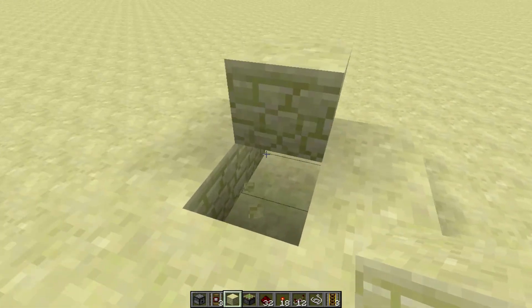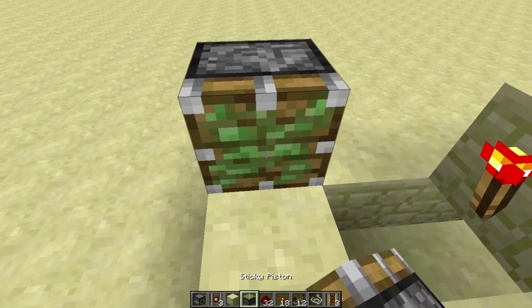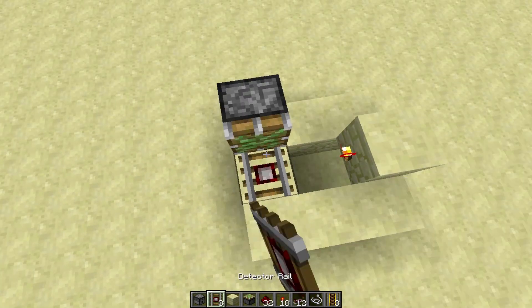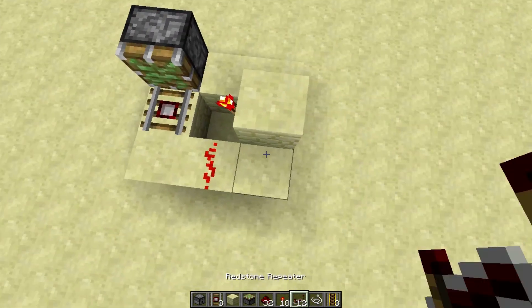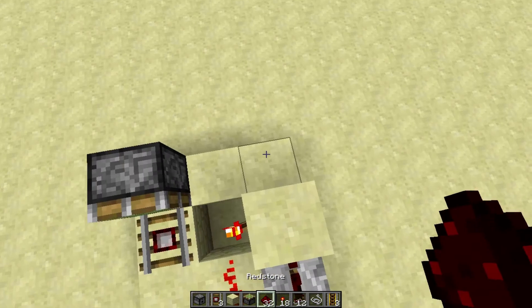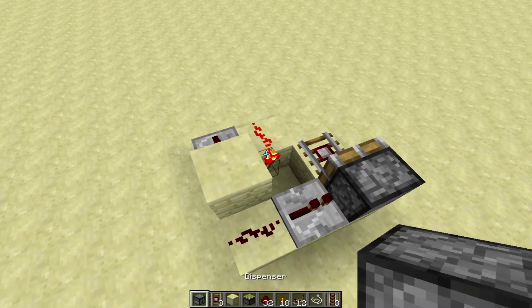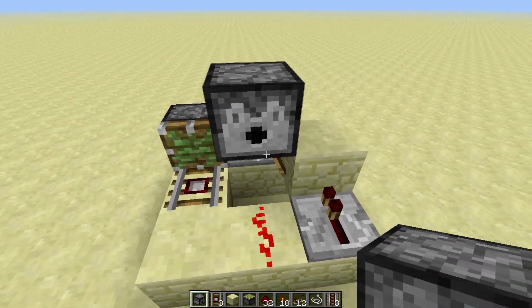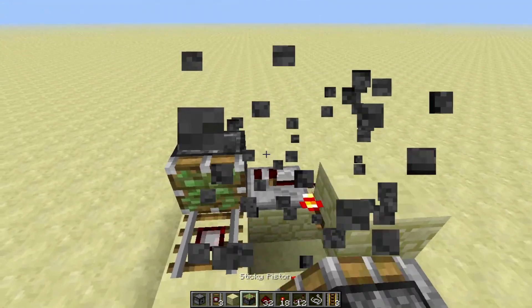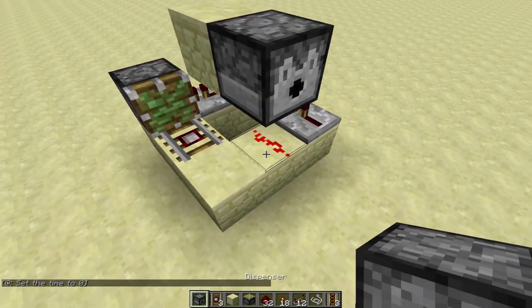Then you can knock out the block below that and place a redstone torch on it. Then you're going to turn left, place a piston, and place a detector rail. Right here you're going to place some redstone dust and a repeater. Over here, you're going to place some redstone dust and a repeater. Then on top of the redstone torch, place a block, and on top of that block place a dispenser facing that way.